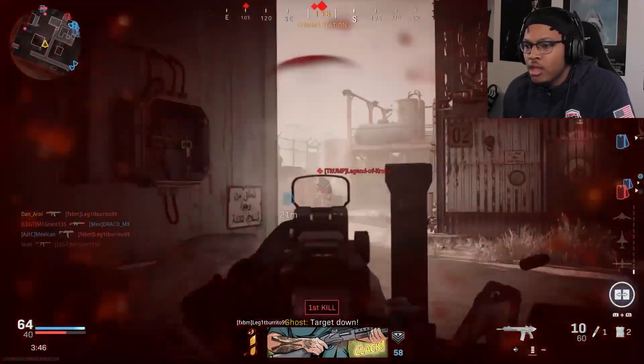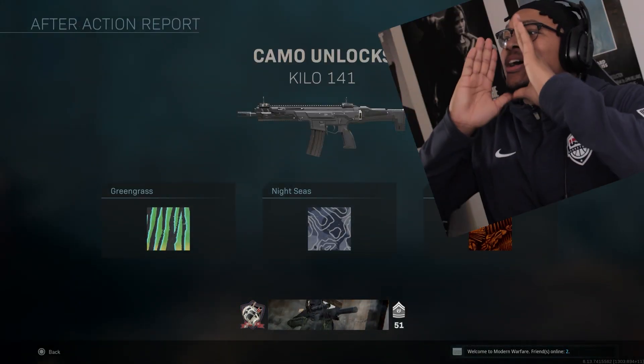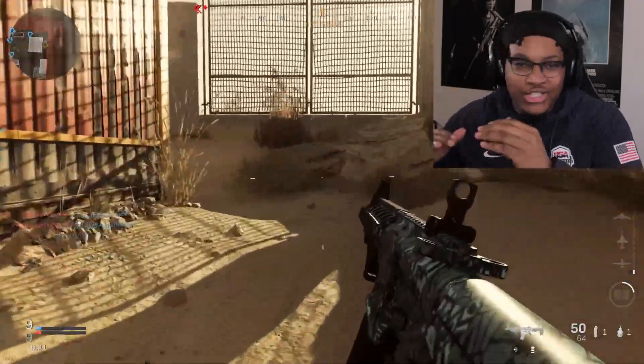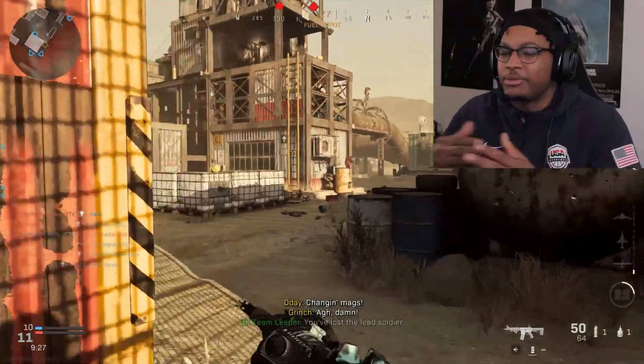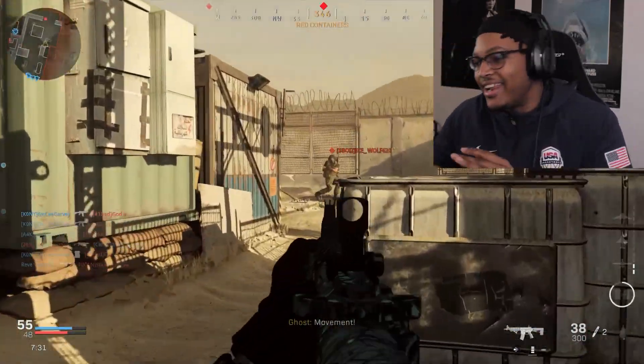Oh he tried it! I killed his ass too — good job dumbass. Alright, that's enough. The verdict is in: Rust is stupid. Rust is a fucking mess. If you thought Shipment was bad, Rust is worse because there's height advantage, people spawning in front of you, behind you, into your line of sight. On Shipment things are level and flat, but here there are nooks, crannies, and heights to climb — it's just a clusterfuck.